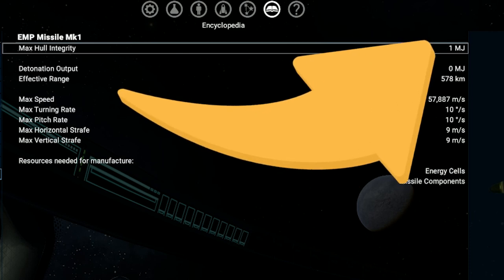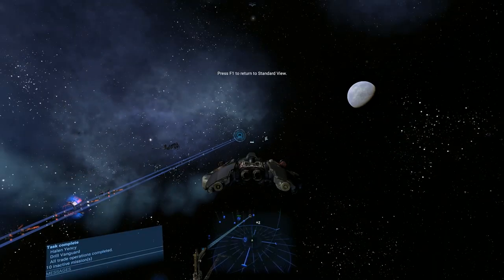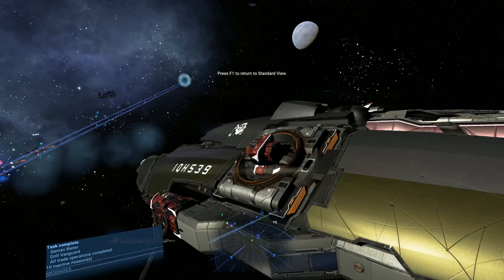The last option available is called hold fire, which will completely disable the turrets until you change it.